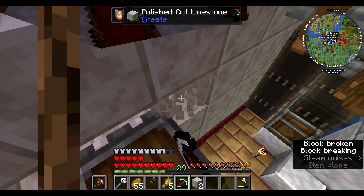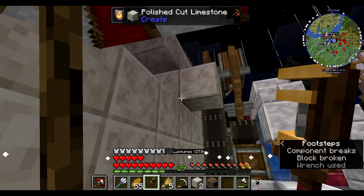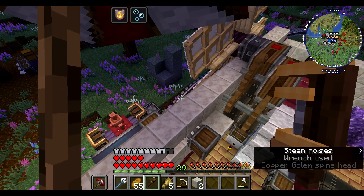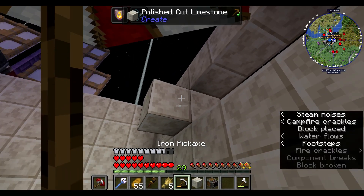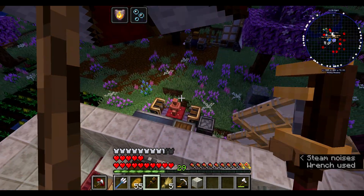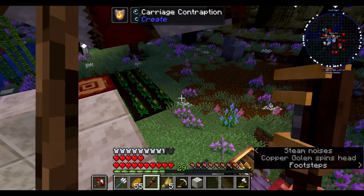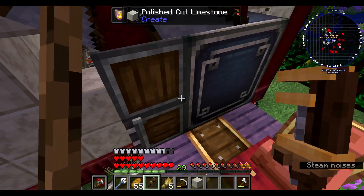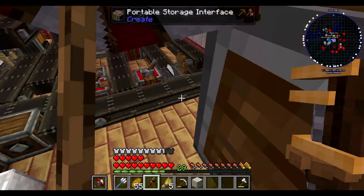Rolf goes — look at him! Go, Rolf, go! Rolf is now at the station over here. So now the idea is that if we pop this block out, I can then put another storage interface. Rotate that to there, and it doesn't connect. Let's try over in the next spot. Would you like to be here? No. Whatever, portable storage interface — the idea was supposed to be it comes over here and those two things connect.